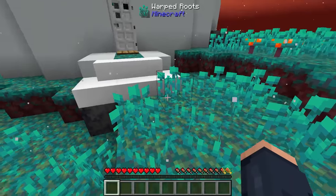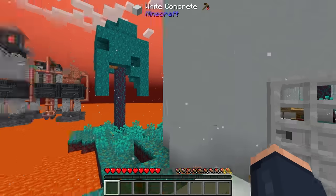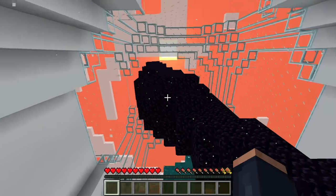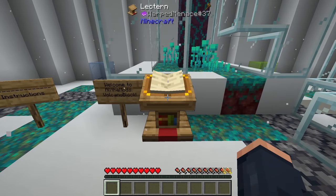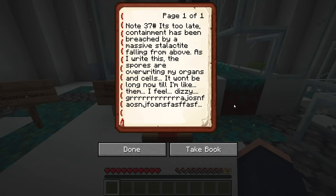We spawn on this little platform here that has a little bit of a story behind it. Now, why are we here? Well, hopefully we can find that out by entering this building. Inside we see this obsidian pillar, and there's a lectern here with a note coming from Warped Menace — note 37.